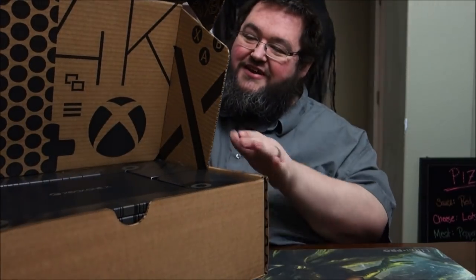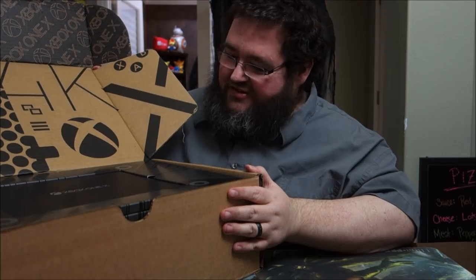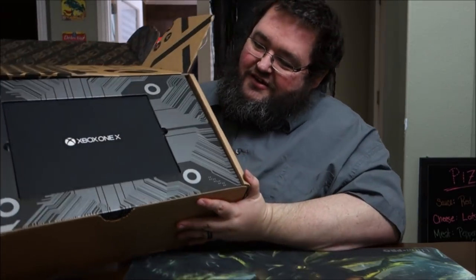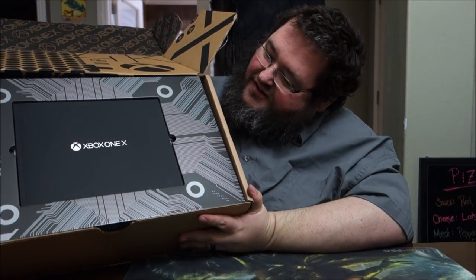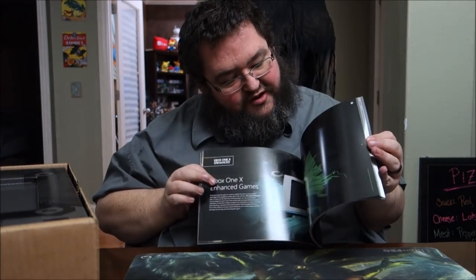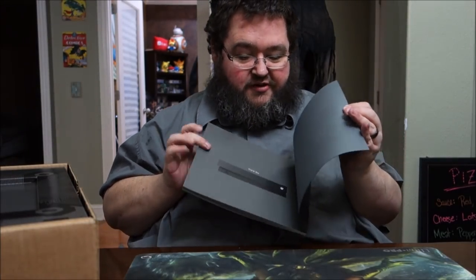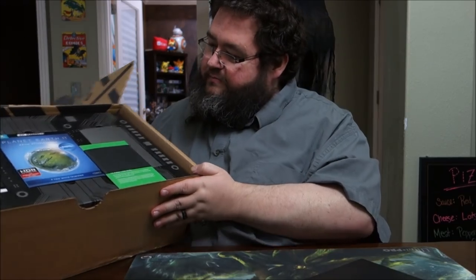They definitely have presentation going for them because even the inside of this box has something going on — can you see that? How cool is that? I don't even know what all this is yet, but apparently here's our little user manual: welcome to the Xbox One. All the cool stuff about the insides, what it does, how it can output 4K native gaming at 60 frames per second, because it is effectively the most powerful console ever made.